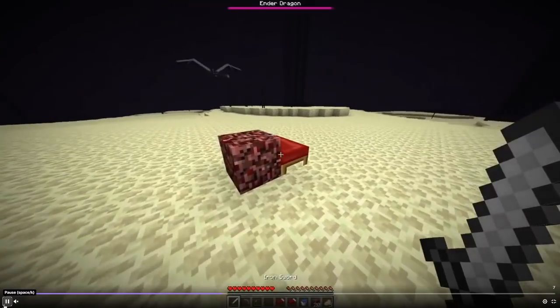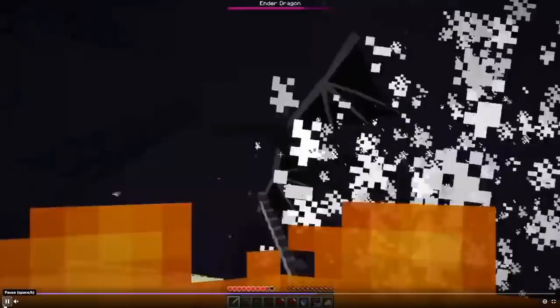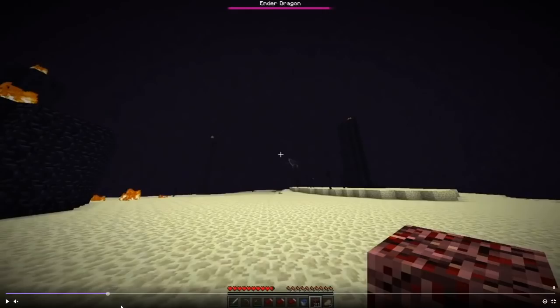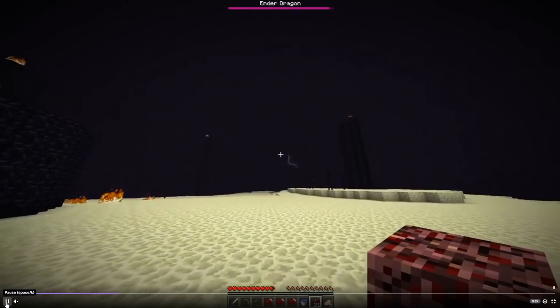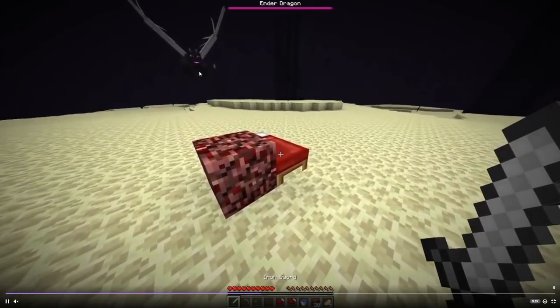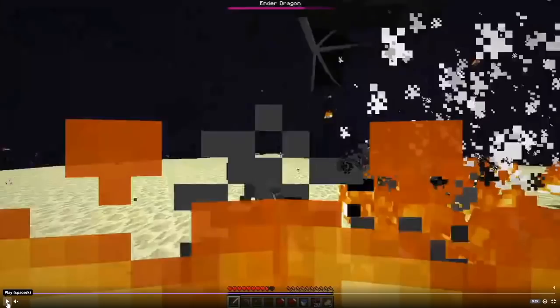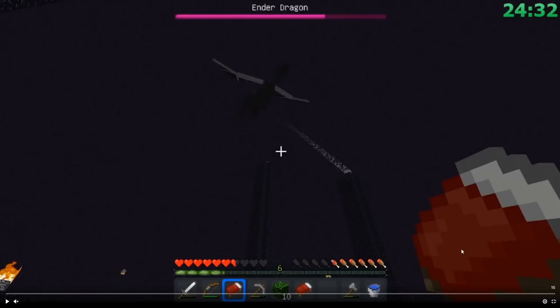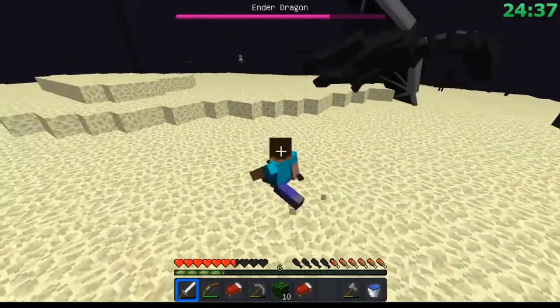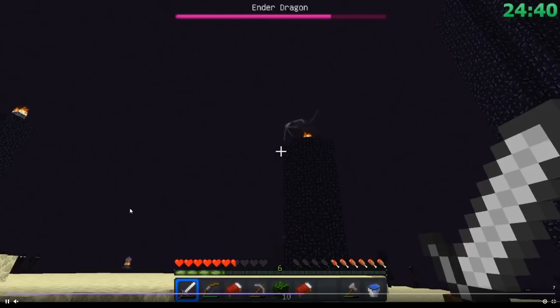I'm going to show a couple clips of runners doing end fights where the dragon accidentally entity bumps. The first one is from Silver doing a practice end fight — you can see the dragon slightly veers off its approach trajectory. If we go back and slow this down, the reason is a group of endermen touching the corner of the dragon's hitbox and pushing it off course, making the bed explosion do a little less damage. The next clip from Max shows this effect pretty drastically — the dragon approaches, stalls completely at the corner of its hitbox, and flies away.